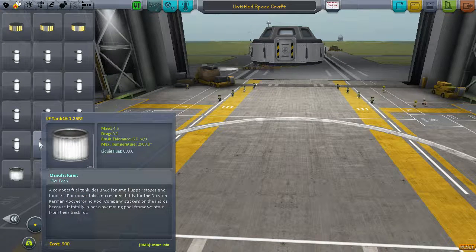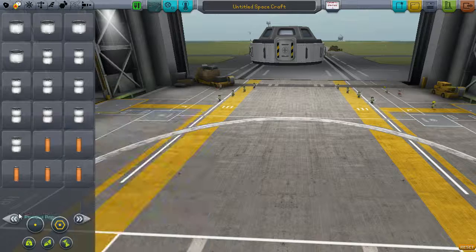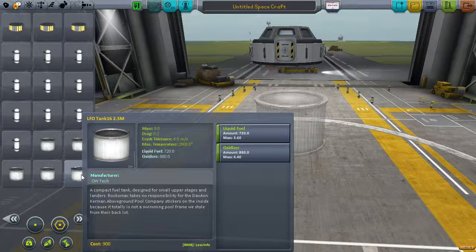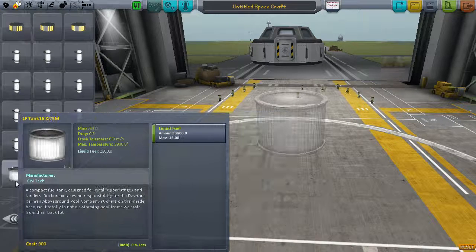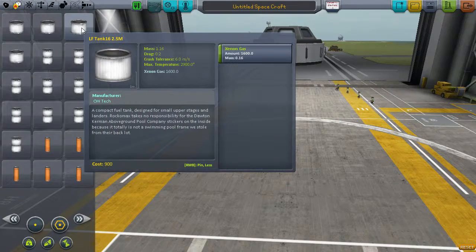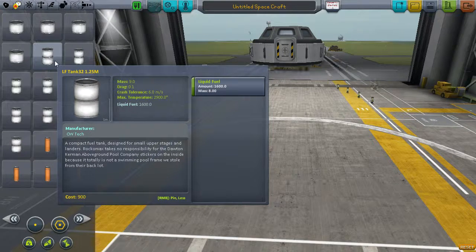When it comes to the bigger fuel tanks - the Rockomax X200-16, which is a 2.5m part - same fuel tank model, we now have a 1.25m part for liquid fuel only, a 2.5m part, and a 3.75m part for liquid fuel only. I didn't put a xenon version on these, which we might have to do. Same goes for the Rockomax X200-32s - same principle.